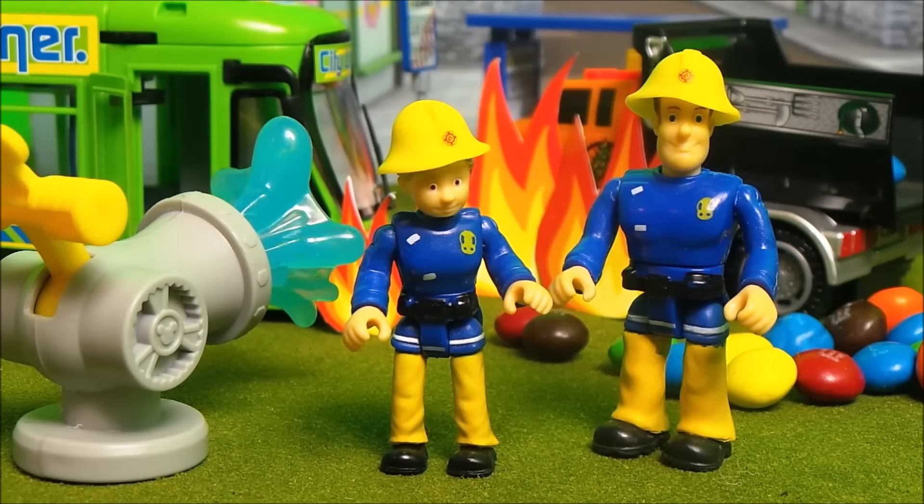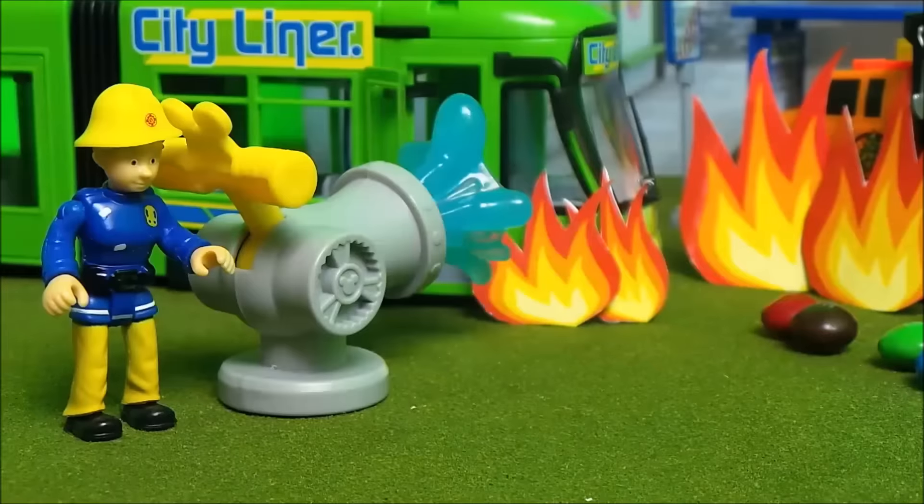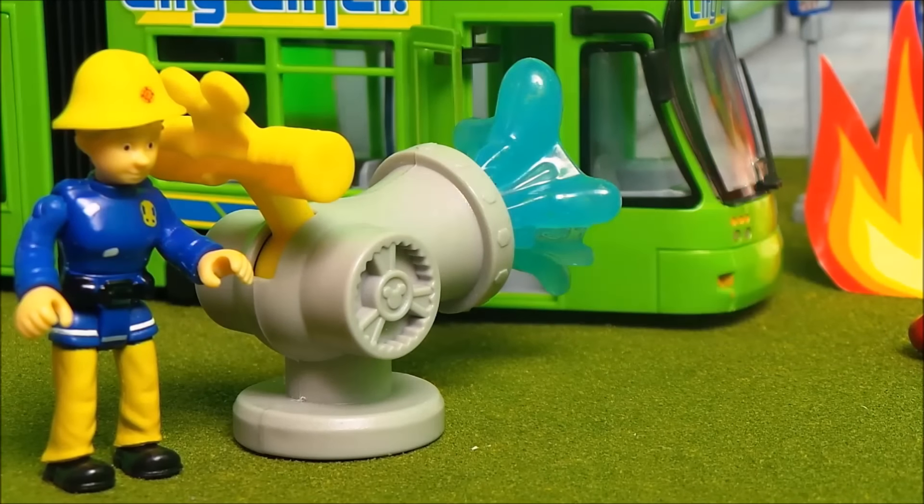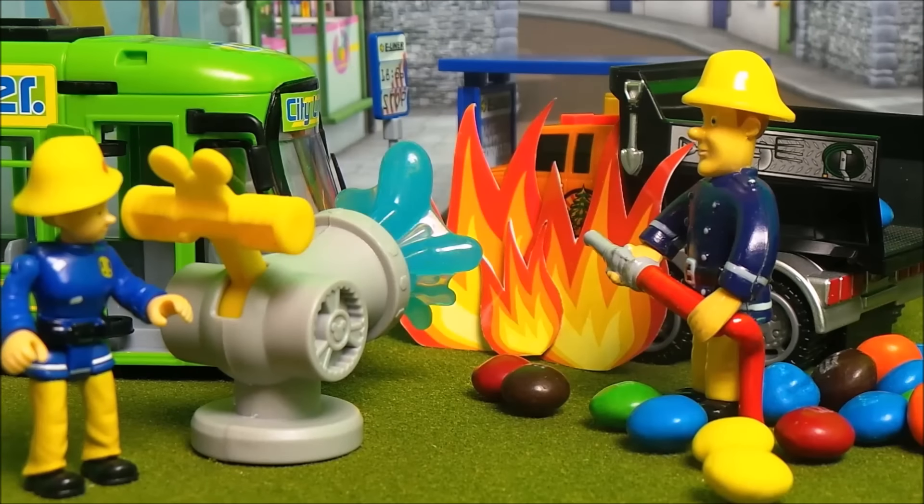'Great fires of London!' says Fireman Sam. 'This fire is beginning to take hold. We need to act quickly, Penny. You go on the super soaker and I'll get the super soaking hose.' Penny stayed cool and calm, and she was soon able to put out the flames on the tram. Well done Penny! Working together, Penny Morris and Fireman Sam soon put out the flames on the tram.